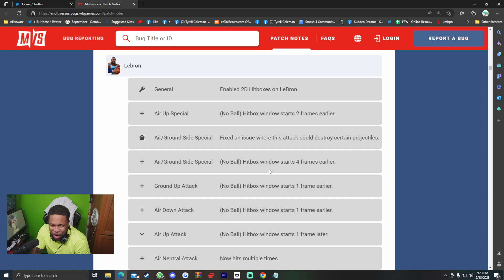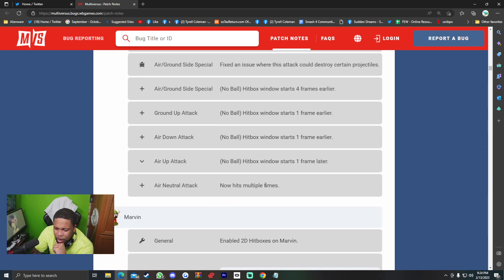LeBron — 2D hitboxes enabled on the goat. Air up special no-ball hitbox window starts two frames earlier. Air/ground side special: fixed an issue where this attack could destroy certain projectiles; no-ball hitbox window starts four frames earlier. Ground up attack no-ball hitbox window starts one frame earlier. Air down attack no-ball hitbox window starts one frame earlier. Air up attack no-ball hitbox window starts one frame earlier. Air neutral attack now hits multiple times — LeBron mains are eating this patch.